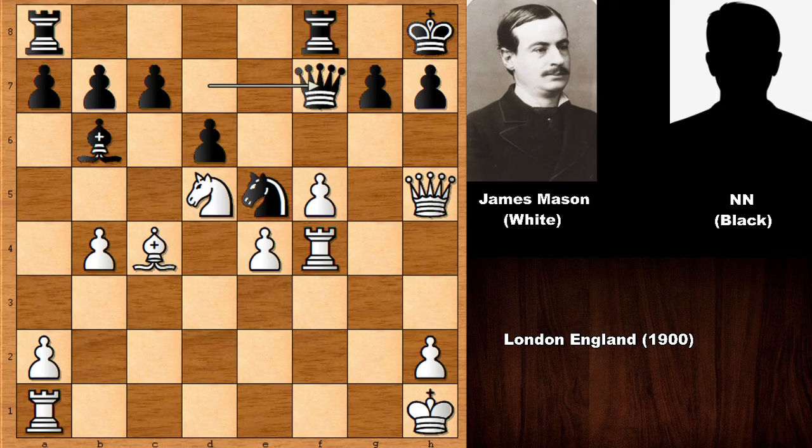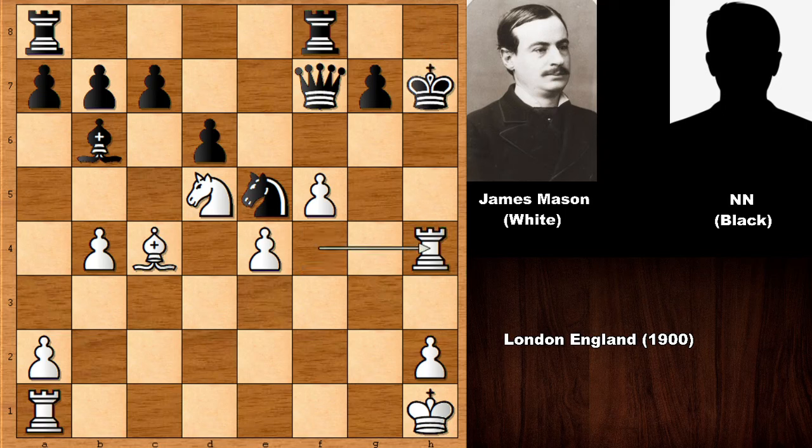Mason sacrificed his queen — this time the queen sacrifice is working. Getting rid of the pawn, hoping to escape. But black didn't see the queen sacrifice. King takes on h7, rook to h4 — one of the only moves. Blocking with the queen doesn't work. And then there is checkmate in one move.